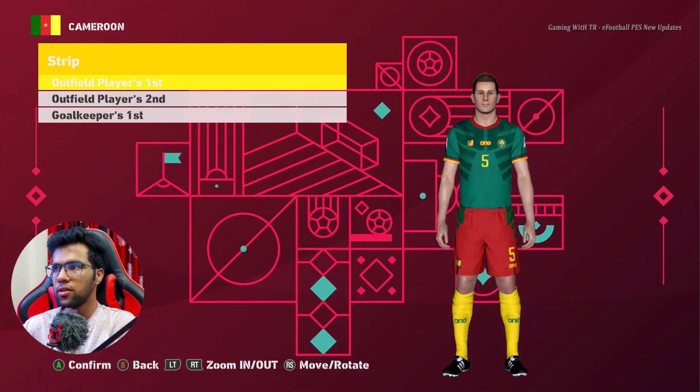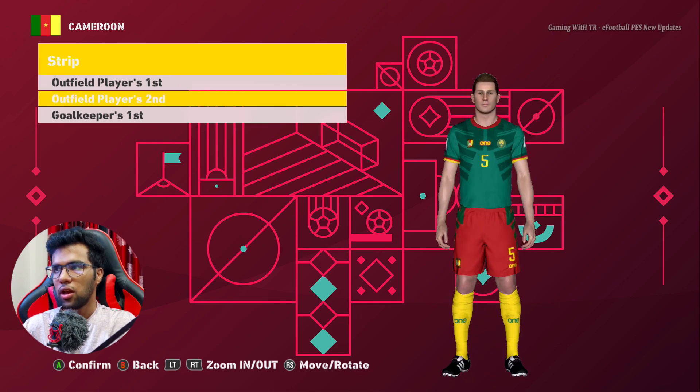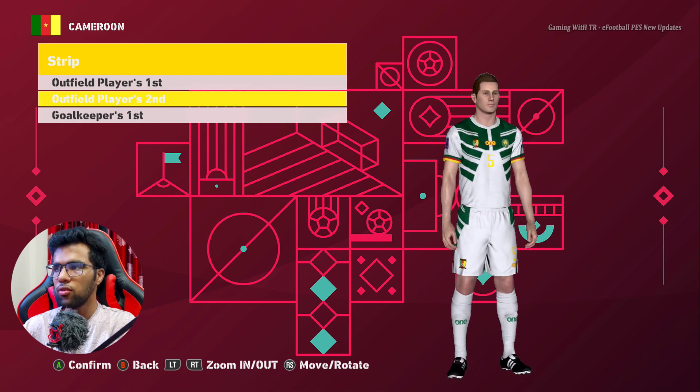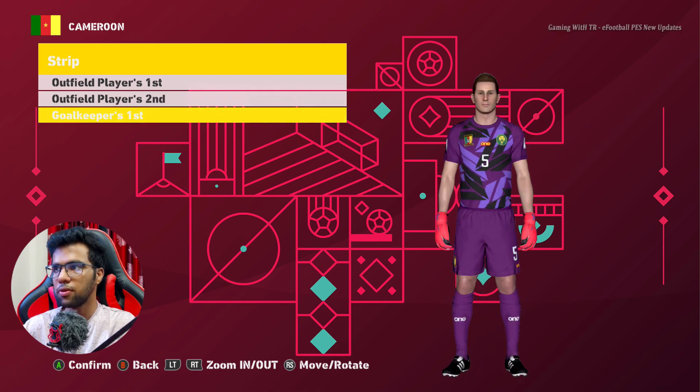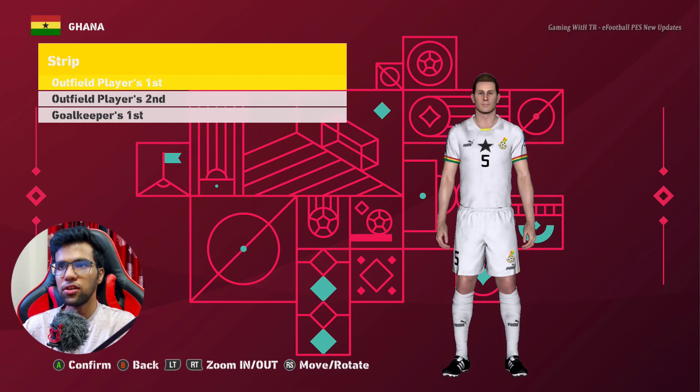Here is Cameroon. This is the home jersey — pretty cool. This is the away jersey — I didn't even notice that Cameroon jersey before, it's pretty cool. Look at the goalkeeper — and this is the goalkeeper jersey.